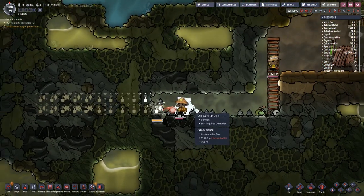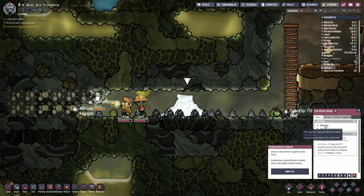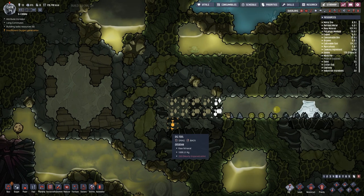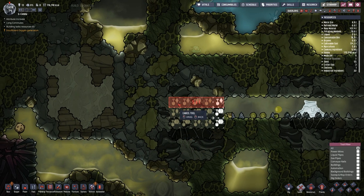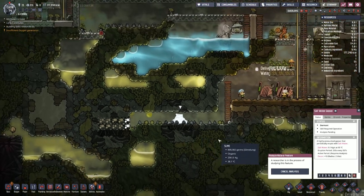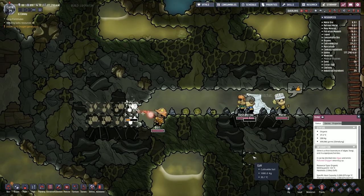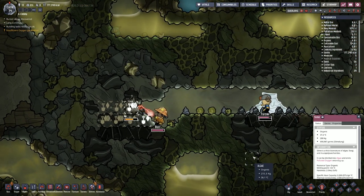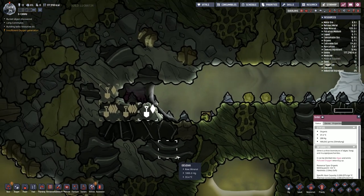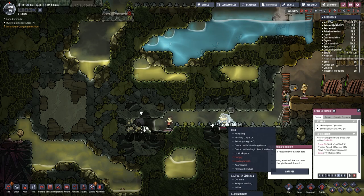It's currently dormant — geoactivity is halted, won't erupt again for some time. I'm guessing it's because of where it is — we need to dig it out a bit more. So we've got a saltwater geyser, we can analyse it. I'm guessing digging out the top will make it turn on, but maybe not. What is that one? Leaky oil fissure — it's come alive! We have oil, and saltwater.